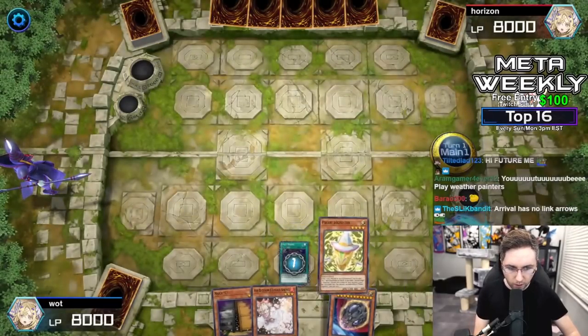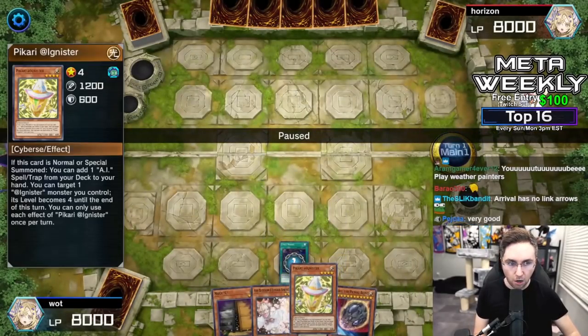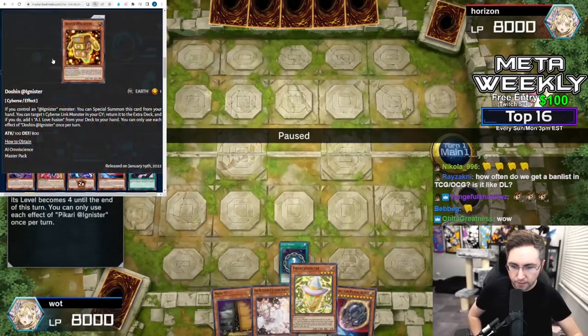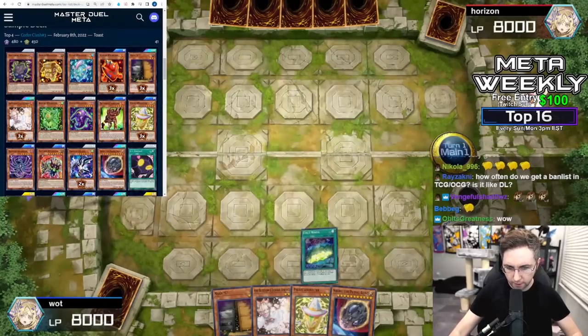We're going to use this card to search for the one card we need. To do this one-card combo, you need a Pocari or you need an Aichi. Either Aichi or Pocari will be the way. You're going to then summon it.